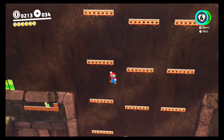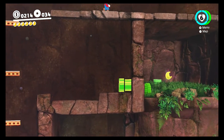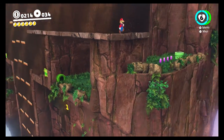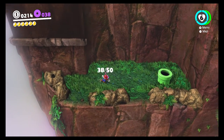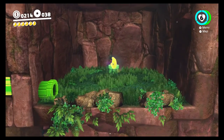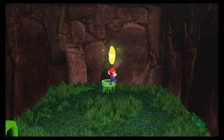Alright, finally I made it! As you can see, that's the Power Moon we're supposed to be getting. And if you come around here, we can get those four purple coins that we need. So only twelve more. They're pretty easy to find - let's grab the Power Moon we're supposed to grab anyway.